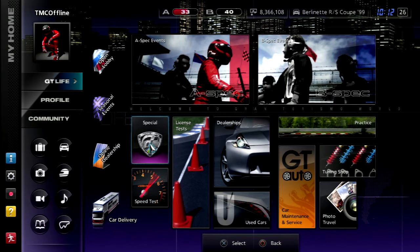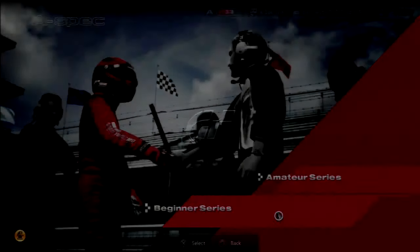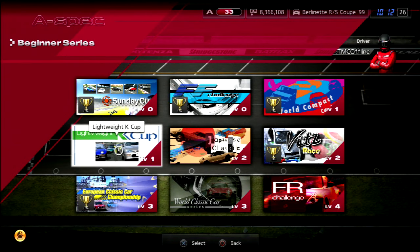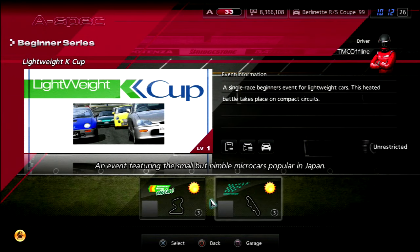Welcome to part number 30 of Gran Turismo 5 A-Spec, the moving chicane, and today we move on to the Lightweight K-Car Cup. There are two races here — one at Auto Ring Mini, the other one at Suzuka.